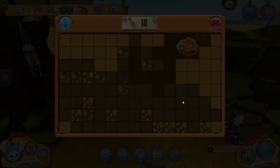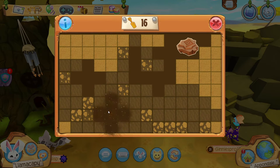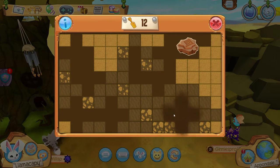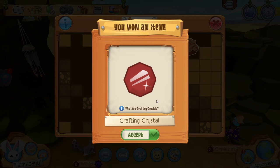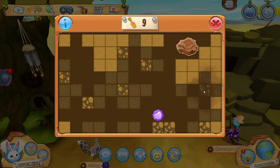Oh look, okay, I found a fossil so I can demonstrate. You dig in these spots. I always space mine apart so that I can find anything and everything.